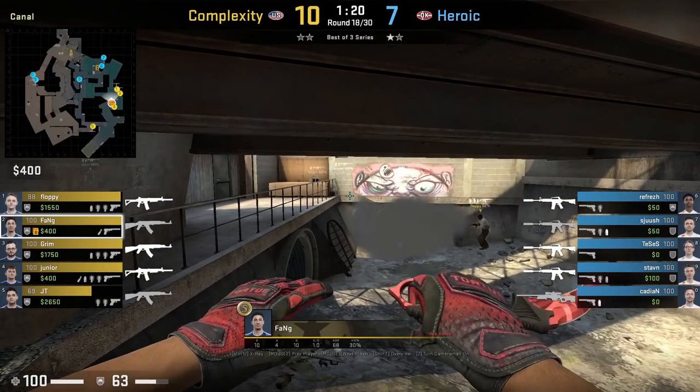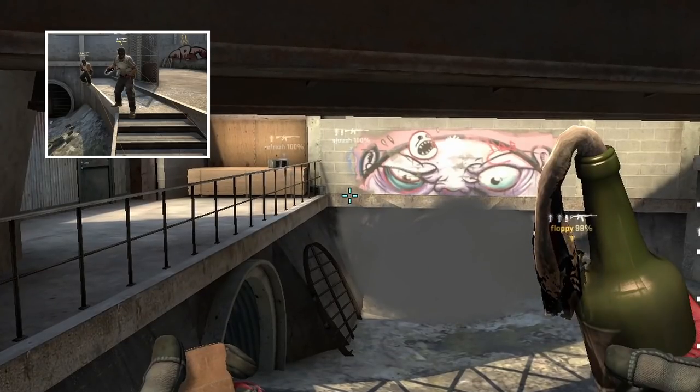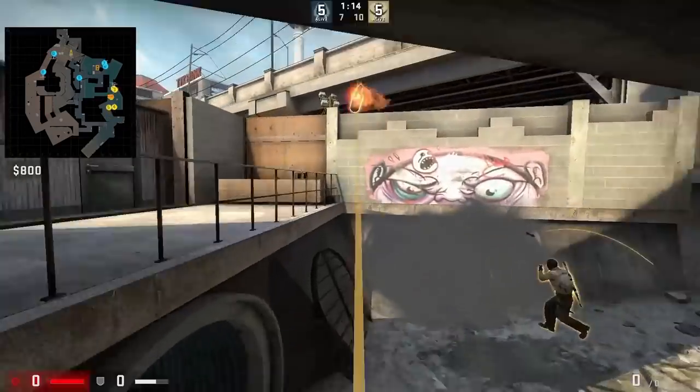Fang throws a barrel molotov from top of the stairs. He aims as shown, then runs 3 steps forward and jump throws.